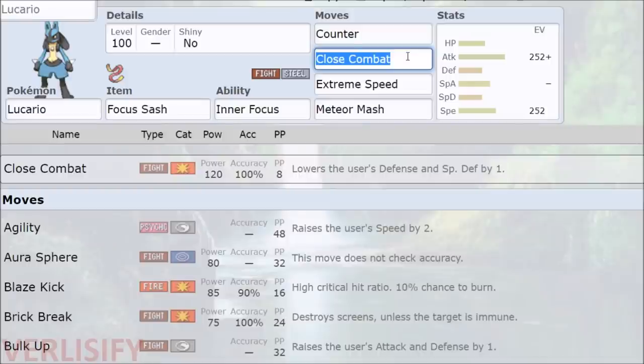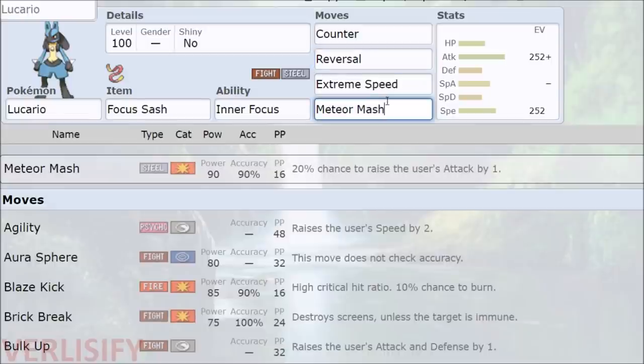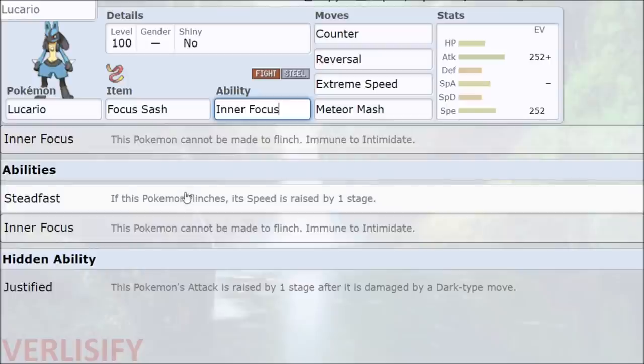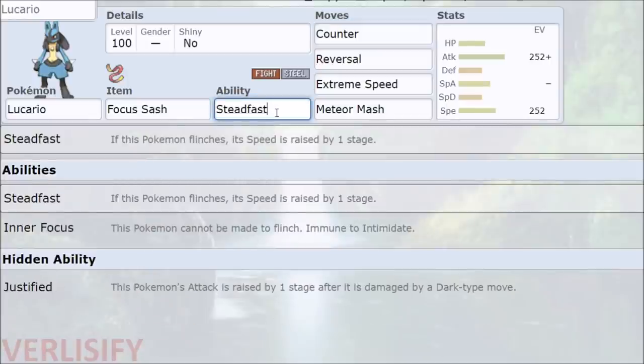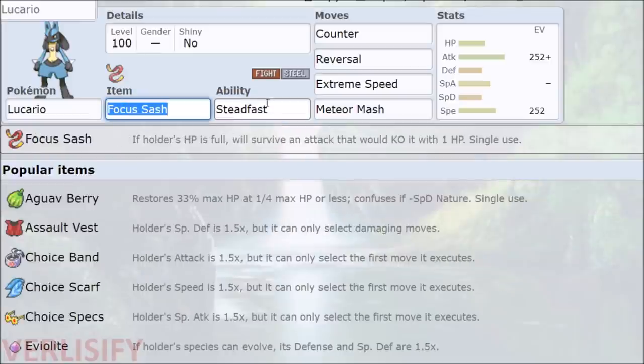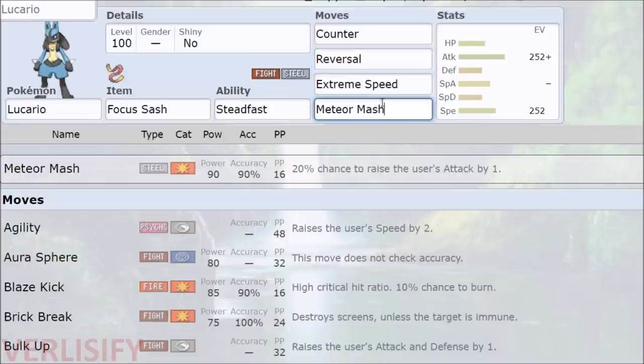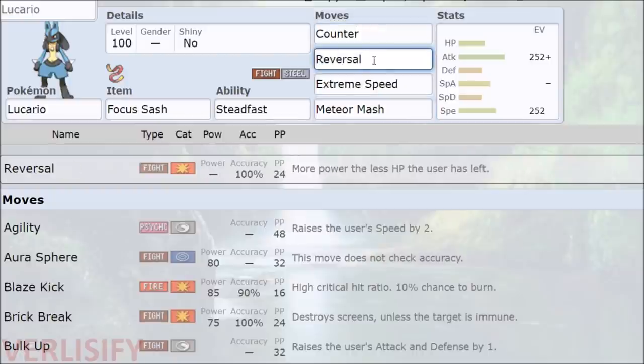Actually — coming from a Generation 4 mindset, which is going to be hard to break — you want Reversal here because Reversal at one HP is 200 base power, and you've got Meteor Mash now. You can Meteor Mash, potentially find the plus-one attack boost, your Focus Sash kicks off, and then you have 200 base power Reversals coming in. Maybe we go back to Steadfast as well — you eat the flinch, and if it was an overkill, Focus Sash keeps you alive. Like, you eat an Air Slash from Togekiss — that's maybe 60-70% — Reversal isn't going to be as crazy, but you still get the plus one and you're kind of crazy. Meteor Mash also has a plus-one attack potential. There's a little bit of RNG and shenanigans going on, or you just straight Counter-Reversal — and that's a pretty cracked Lucario moveset right there.